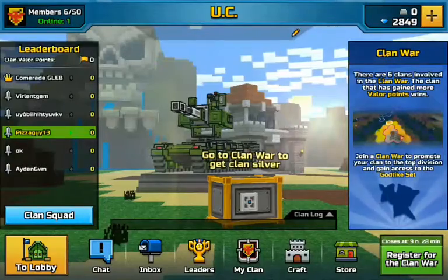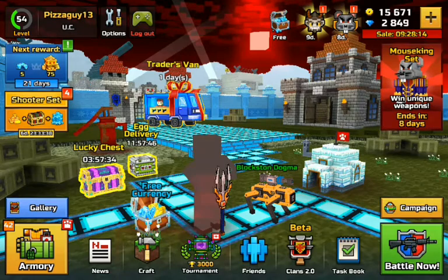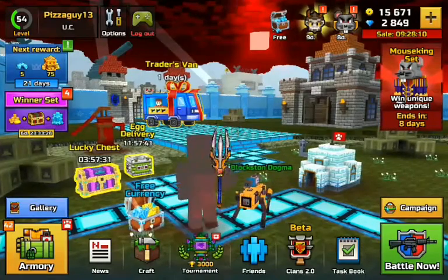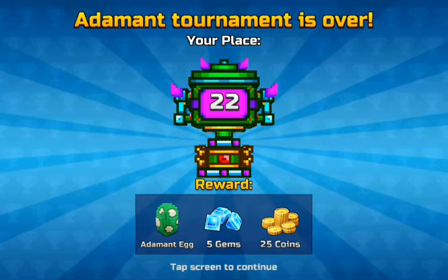In the clans section I don't notice anything different from the first screen. It looks like the tournament's over, so let's collect our prize. We got an egg, five gems, and 25 coins.